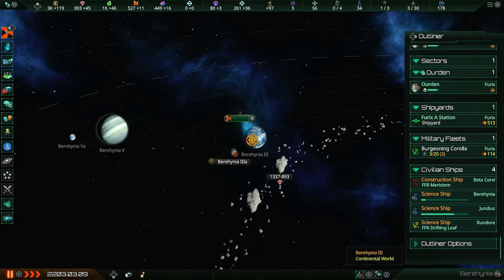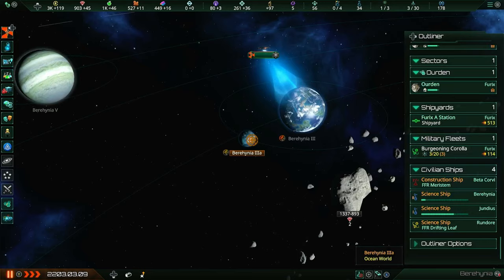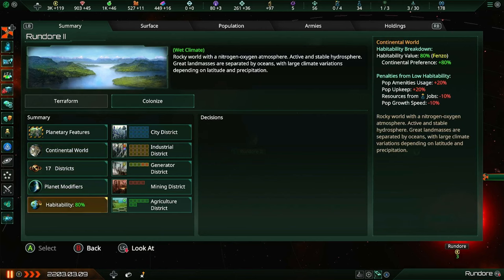We will find planets that are going to be a little bit worse, like this ocean world. It's still a wet world, but it has a habitability of only 60%, so now all of the negative modifiers are basically doubled - cranked up to 40% and 20% respectively. Really, you want to be colonizing planets at around 70% habitability. If they're reaching that point, you are going to be getting a return on your investment of colonizing it fairly quickly.